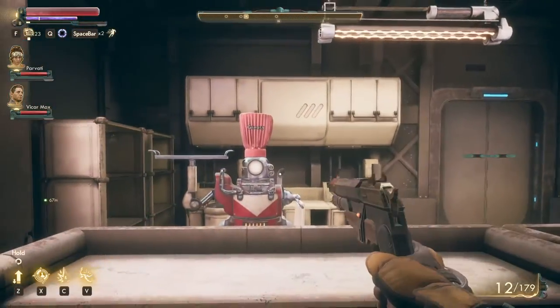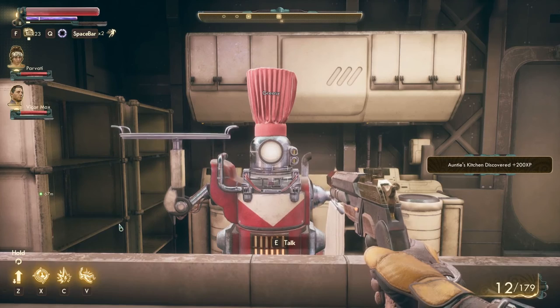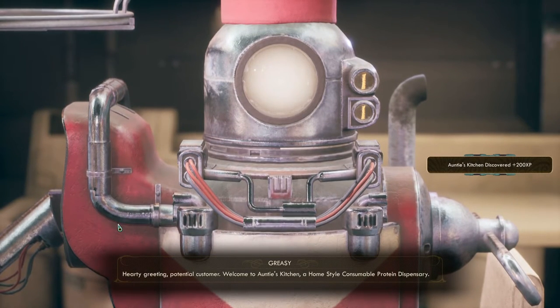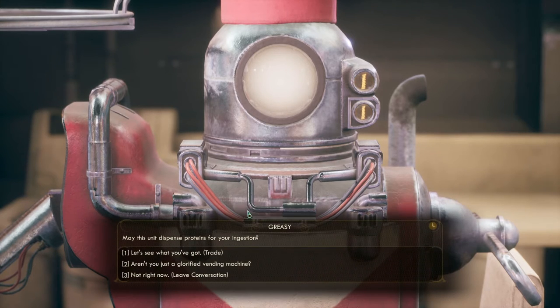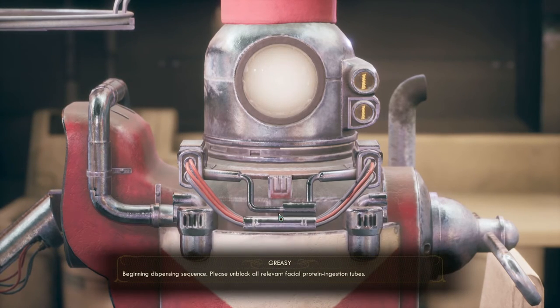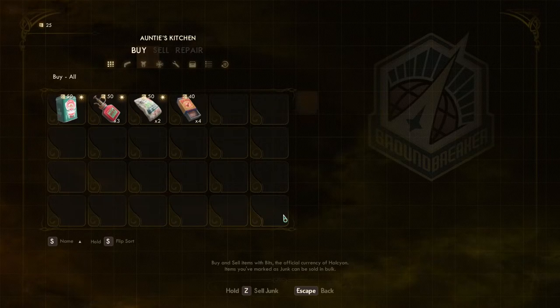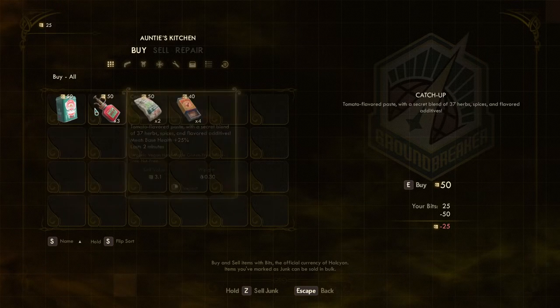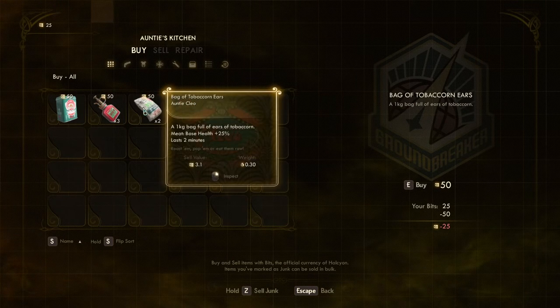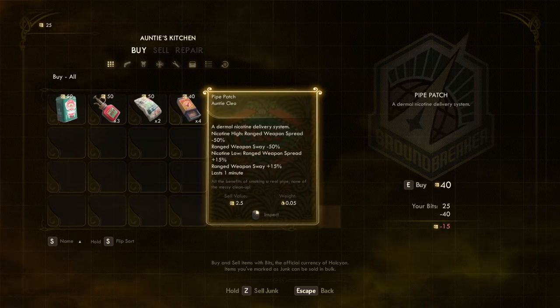I spot Auntie Cleo's — a food dispensary. A robot vendor greets me: 'Welcome to Auntie's Kitchen — a home-style consumable protein dispensary. Beginning dispensing sequence — all relevant facial protein ingestion tubes...' I check what it has for sale but there's nothing spectacular, so I pass.